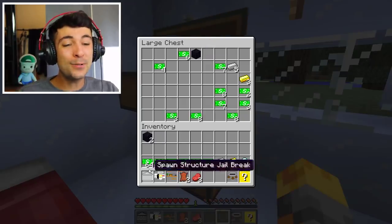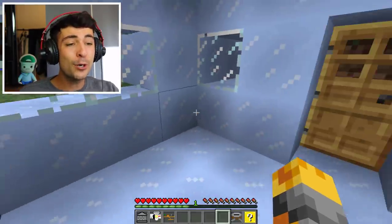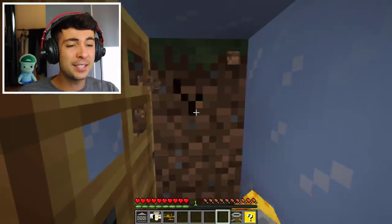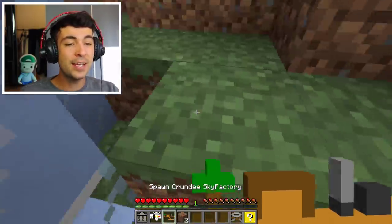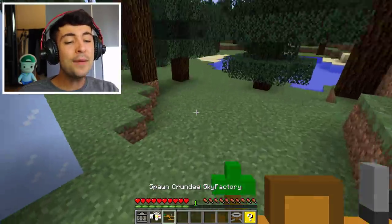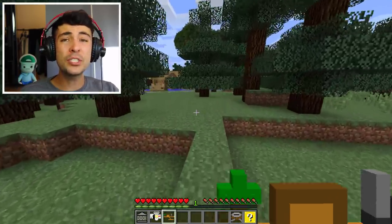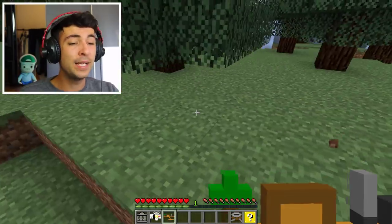Thankfully, every single chest has a lot of items inside. What I'm going to do is keep them all inside one place, so hopefully when we come back later on it will be full. I think this is crazy. I might go ahead and actually live inside this one. Well, we still have so many more to do. So what I'm going to do is spawn Krundi's Sky Factory. I do hope Krundi will actually come ahead and join us in our wonderful neighborhood, but if he doesn't, it's completely okay.